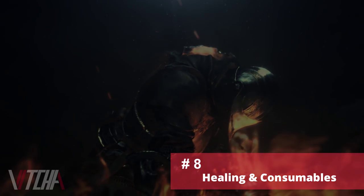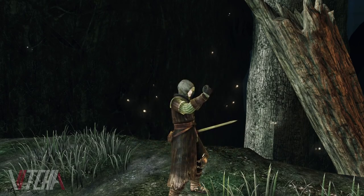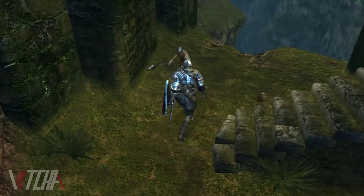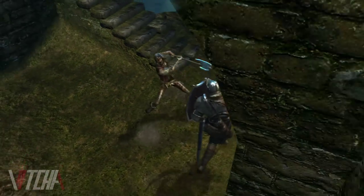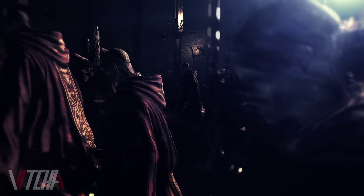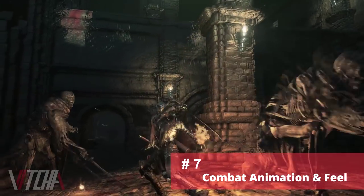Let's talk about the healing and Estus flask system. It would seem that the life gems of Dark Souls 2 have been removed. Green blossoms, throwing daggers, firebombs, weapon resin, and divine blessings were all present in the demo, and I feel that if life gems were still part of the game they would have made an appearance — but they didn't. Estus has also changed, but we'll get into that in the next topic regarding combat and feel.